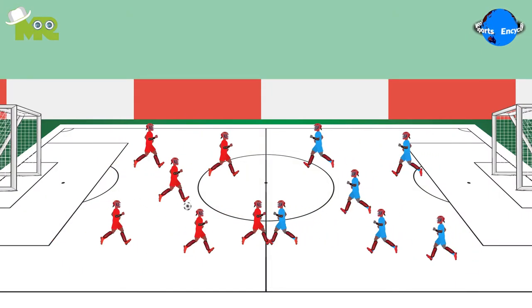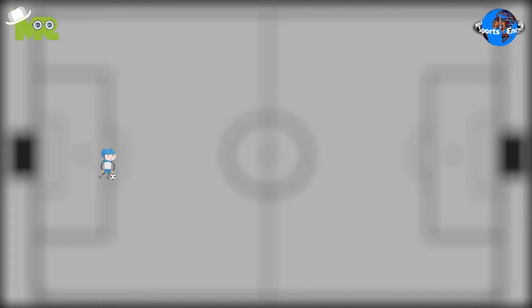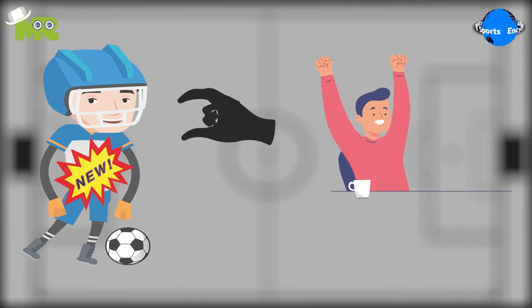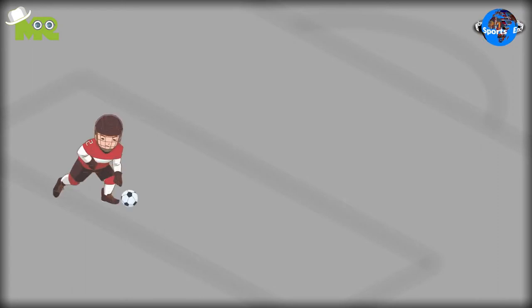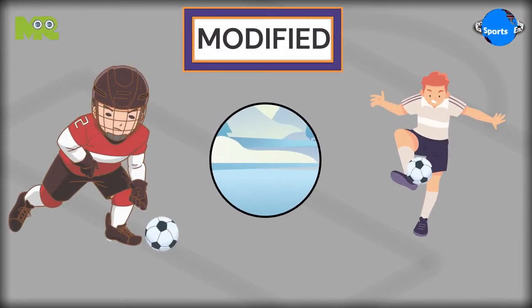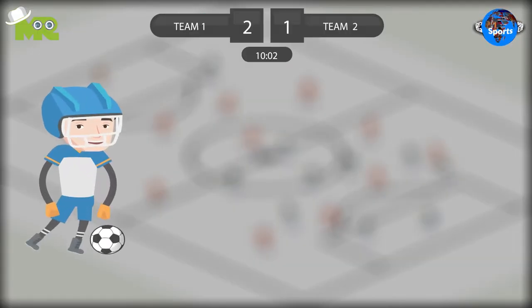Today in our sports encyclopedia series, we talk about ice soccer. Ice soccer is a relatively new sport that was created to add a little more excitement to the game of football. The game is a modified version of association football and it's played on ice. The basic objective of the game is to score more goals than the opponent.